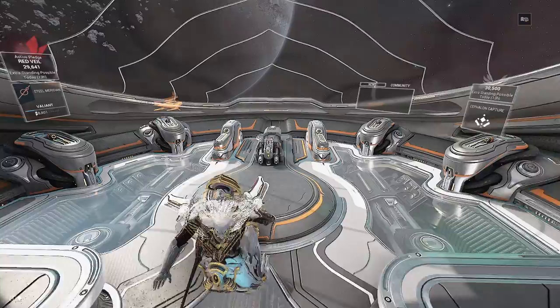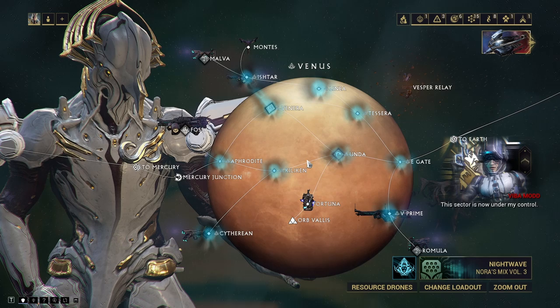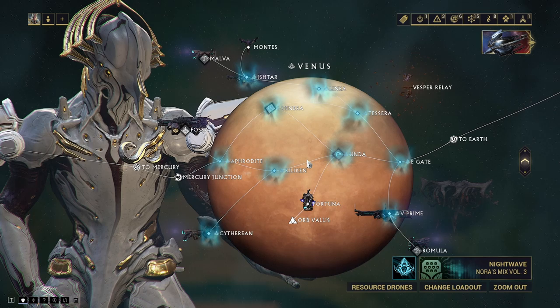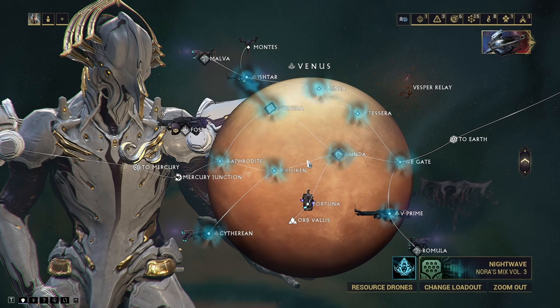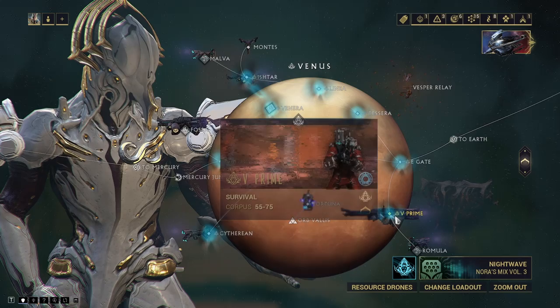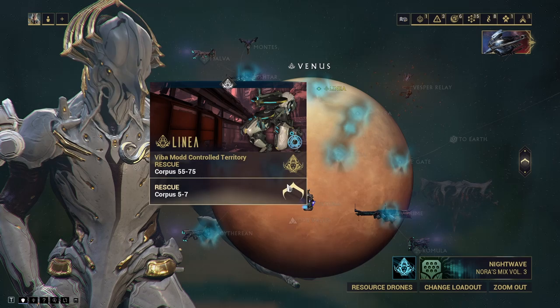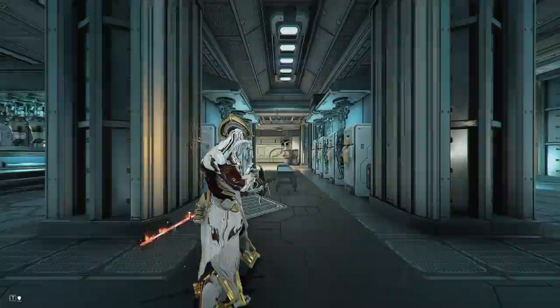Looking at our star chart, the sister has spawned on Venus. My strategy — which I also mentioned in my Kuva Lich farming guide — is that I'm not going to let her despawn and just keep farming hounds until I know all three requiems. Instead, I'm going to try and execute her every single time. Yes, she'll level up and get quite strong, but I'll learn my requiems much faster, which really helps when playing solo.